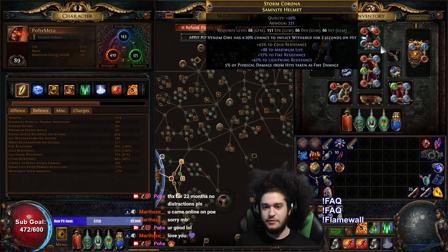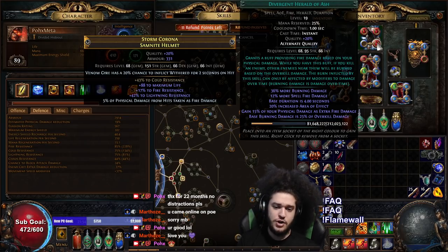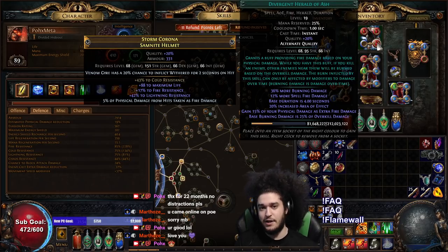In my helmet, I've got Flesh and Stone, Enduring Cry, and Divergent Herald of Ash. The Divergent Herald of Ash gives it 20% AoE. I'm not sure how important this is for chaining stuff, but since the Herald creates the burn, the bigger the AoE, the more likely it is to attach itself to something or have something enter proximity, which can then create the cascade effect again.